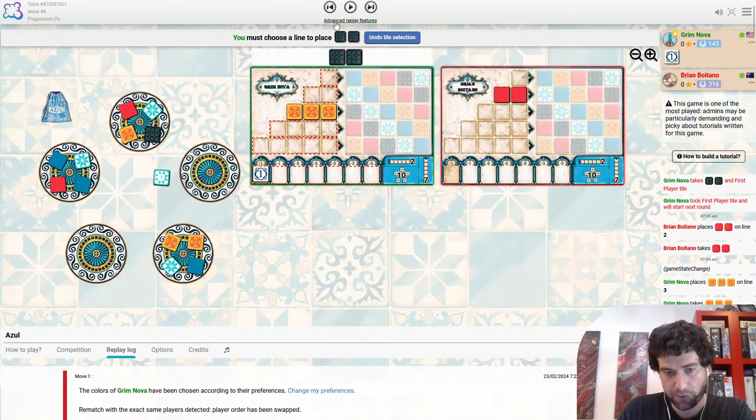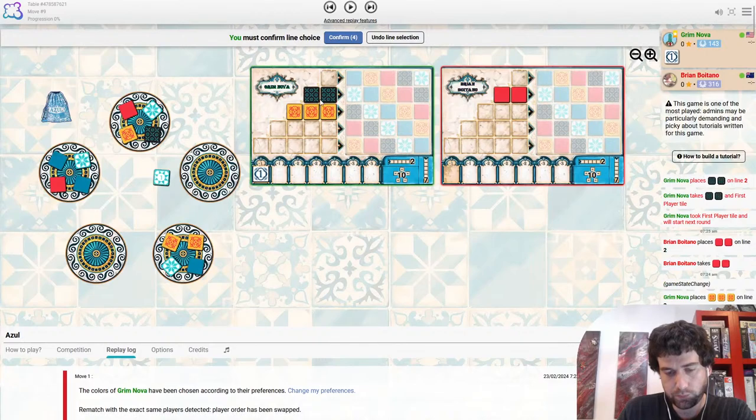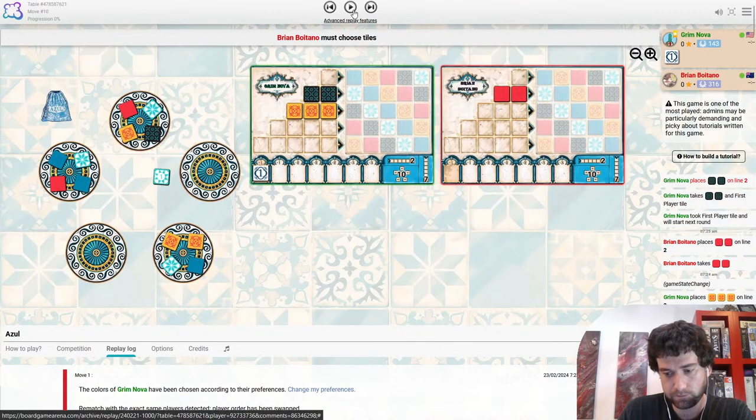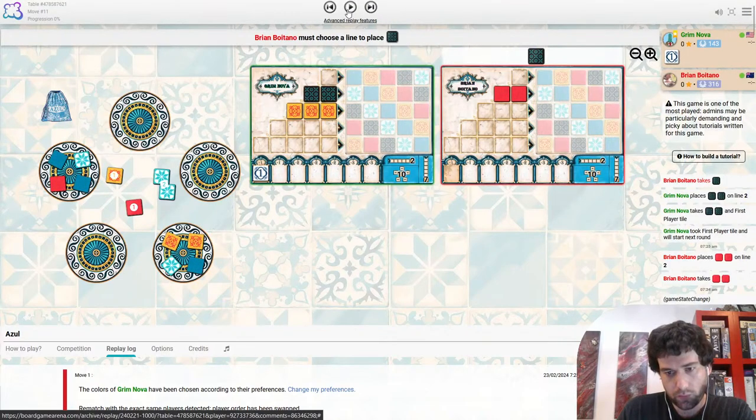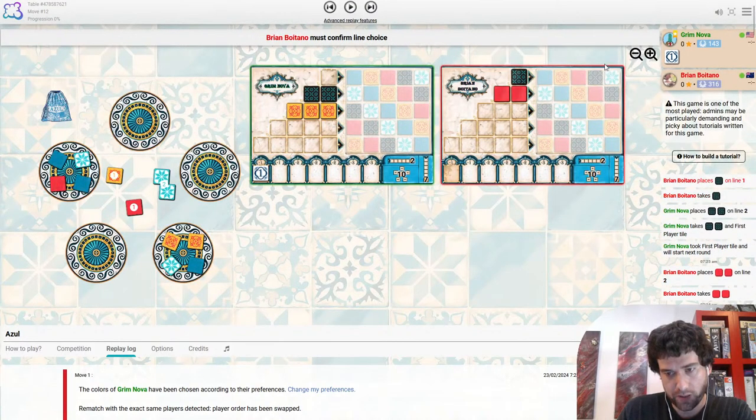But it does give Grim first player with two black. I think two black on line two is fine — it's a good move even. One black from Brian sort of firstly on the same column. I am interested to see where all this white is going to go. Both players should be interested because they've sort of committed to this fourth column and you need five white to complete it.